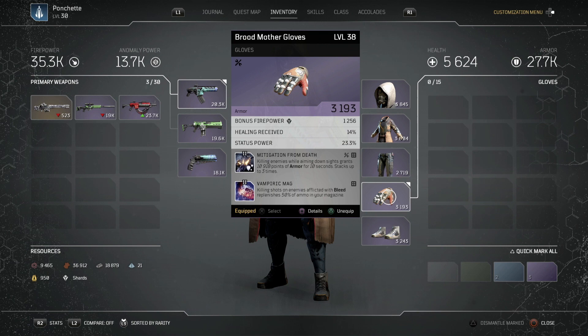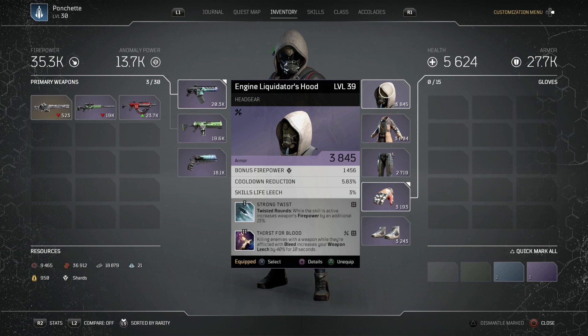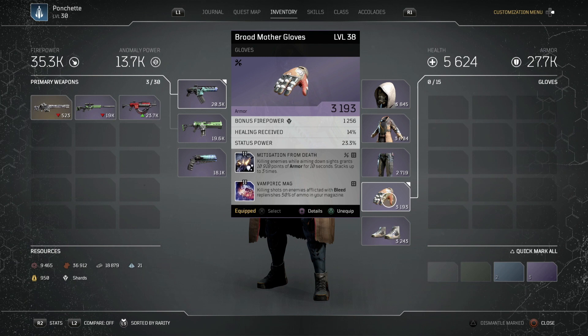On the hands we have Mitigation from Death and Vampiric Mag. Vampiric Mag is super important — it's how we replenish our magazine and keep up Twisted Rounds. If we get a kill on someone affected by bleed, it replenishes 50% of our magazine. So we've got bleed from bleed bullets, bleed from bone shrapnel, and Thirst for Blood boosting our weapon leech — a lot of bleed going on. Mitigation from Death stacks up our armor by 10,000 per stack — an extra 30,000 armor total, which is super helpful for staying alive.